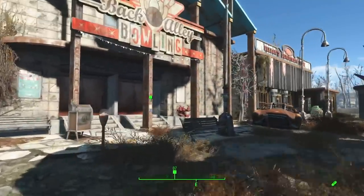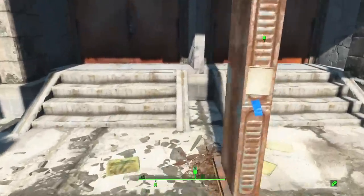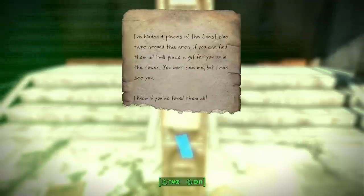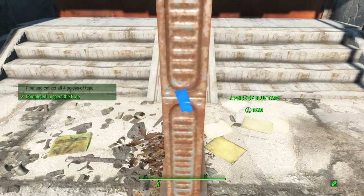You want to come over here to the bowling alley and you want to pick up the note. It says: 'I've hidden four pieces of the finest blue tape around this area. If you can find them all, I will place a gift for you up in the tower. You won't see me but I can see you. I know if you found all of them.' Alright, here's the first piece of blue tape.